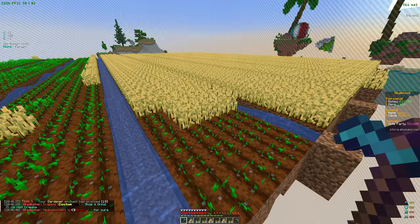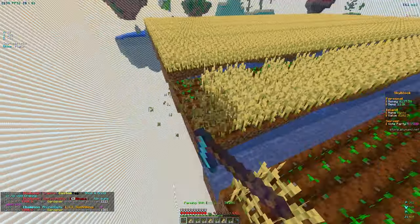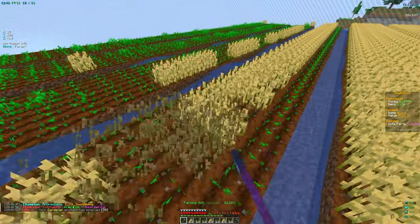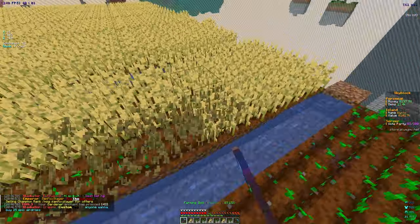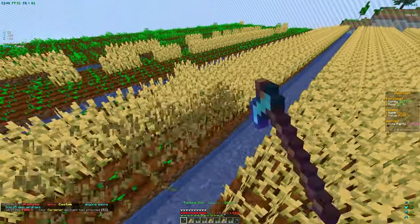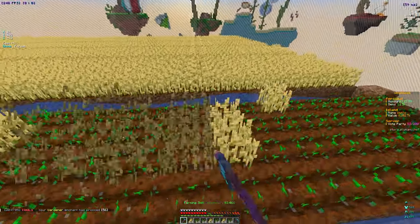I'm going to make a new potato farm rather than replacing the wheat, because having both farms running at the same time will help us level up skills faster, make more money, and get more gems. Two farms are better than one. I think we'll build the potato farm right below this one so they both grow at the same time.